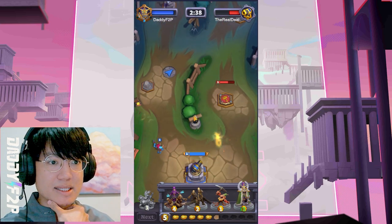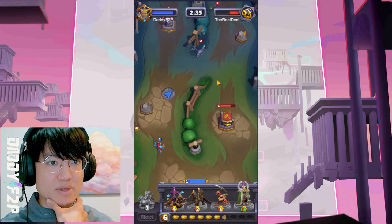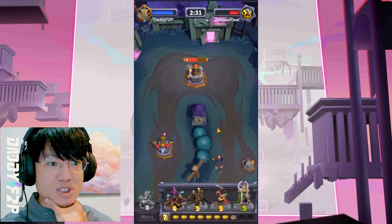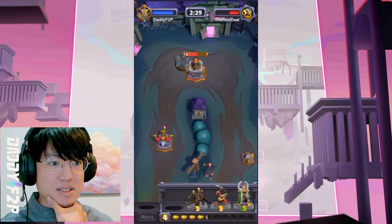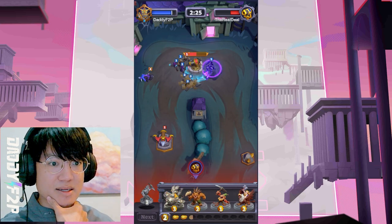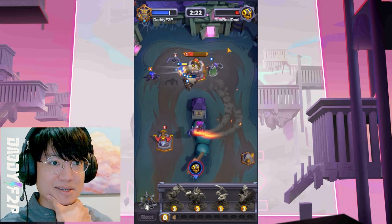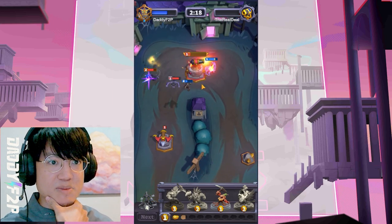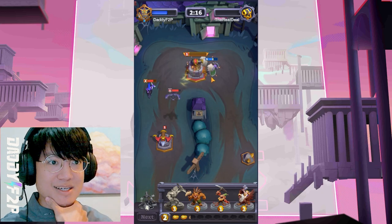He seems to have pretty decent pushing power as well - he got rid of my first tower, which is a problem. But I'm just going to redo the same strategy - throw her for the cost of just 1, which is insane, and throw the safe archer here. There is no way that she can out-DPS me. We definitely have this. Nice!